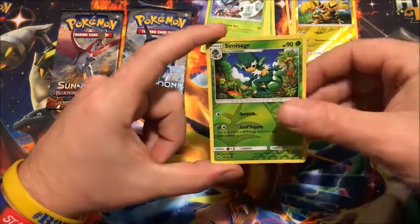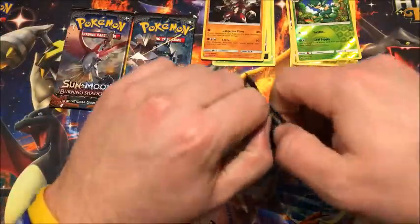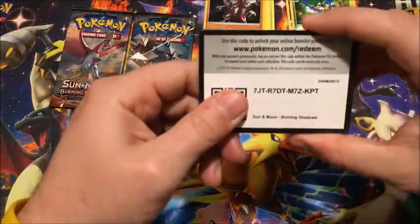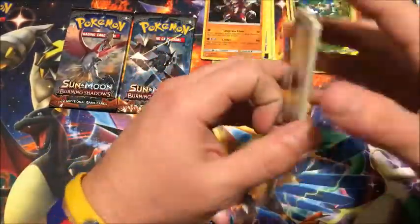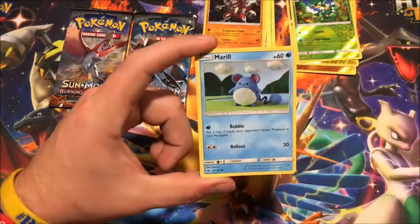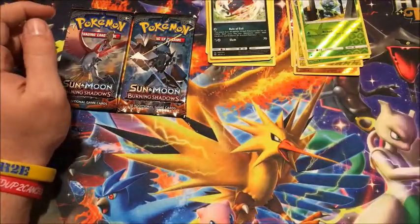We got reverse Simisage and the rare is a holographic Lycanroc — all right, so we get our first holo of the video with three opportunities left. Code card. One, two, three, four. We have metal energy, Wabbuffet, electric, Guzma — need the full art — Rhyhorn, Marill, Caterpie, Morelull, Duskull. Reverse Drifblim and the rare is a non-holographic Weavile.